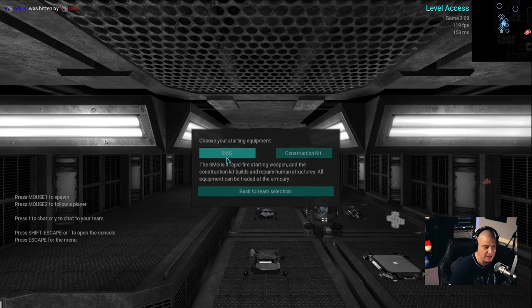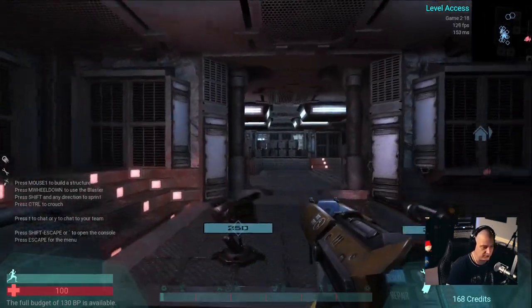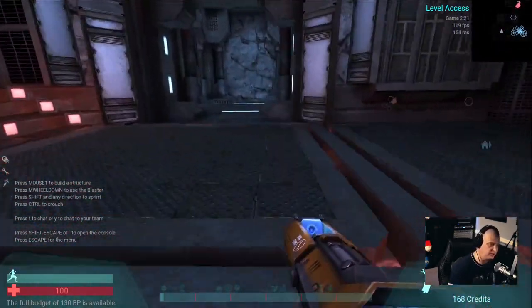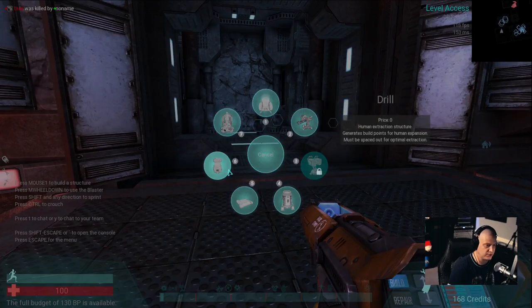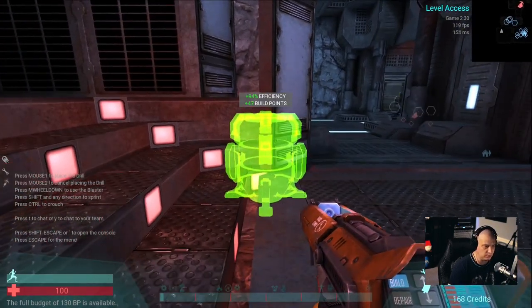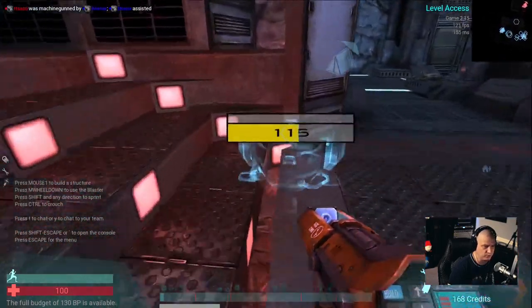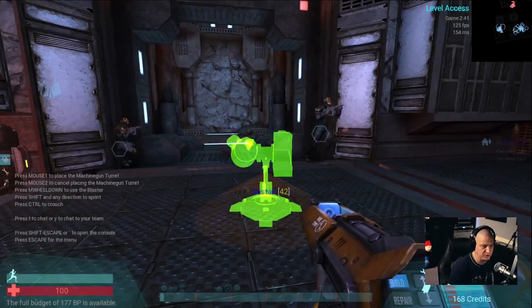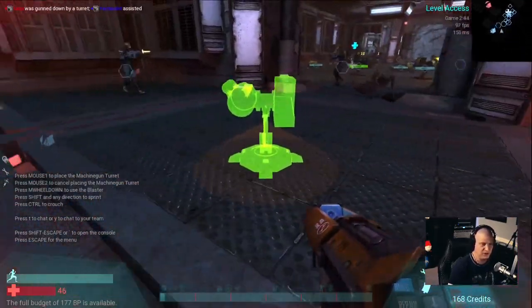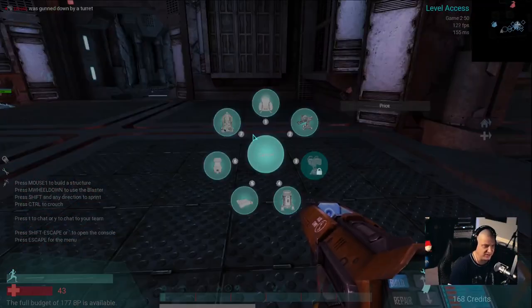I'm going to choose the SMG — I'm assuming it stands for submachine gun — or a construction kit. I'm going to choose the construction kit because I want to build stuff. With this construction kit, I can build drills. You put drills all around the base and want to spread them out. If you build them too close, you lose build points, but if you spread them out, you gain build points. The more build points you have, the more you can build things like machine gun turrets, which I definitely need right now because we're getting our butts kicked by these aliens.